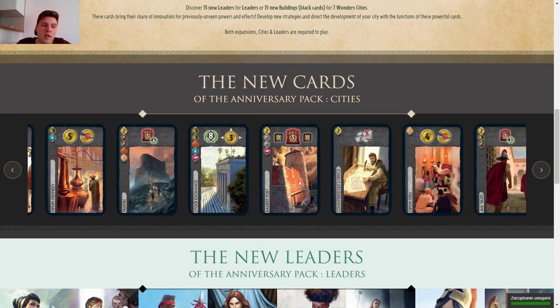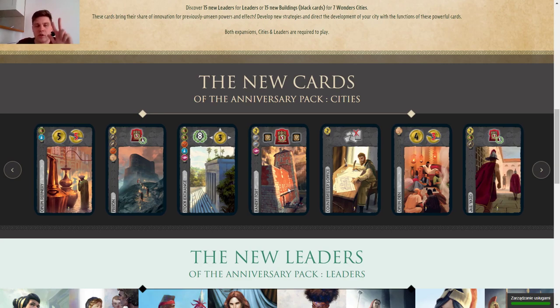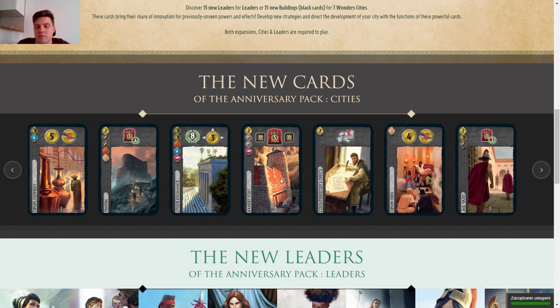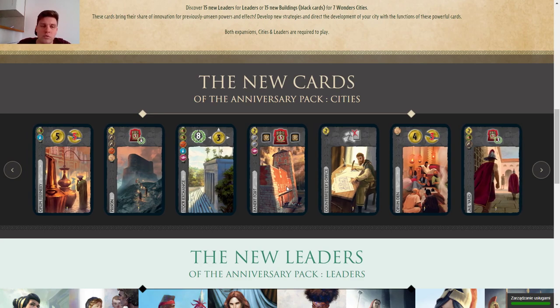Then we have Opium Refinery: you gain five gold and everyone loses five gold — three points, but because of the debt mechanic, if opponents only have one gold they lose four points total, while you get five gold — roughly six points of value. But if everybody has enough gold, this card is garbage — one star. If everyone is struggling for gold and you're the only one with gold, you can get more than seven points with it. It's really hard to judge.